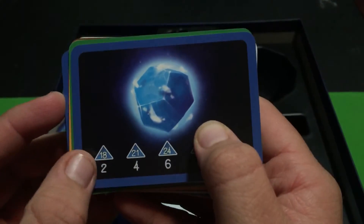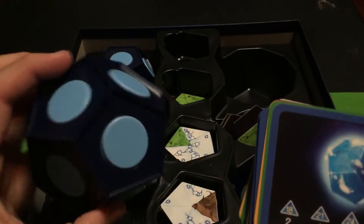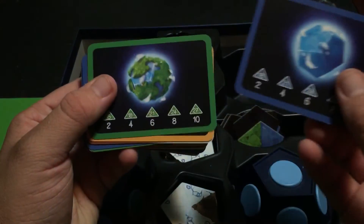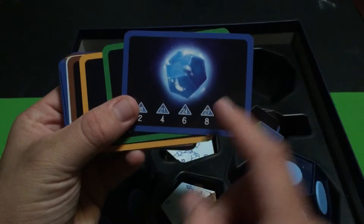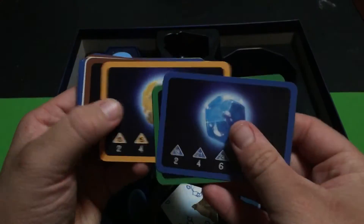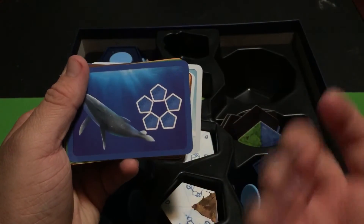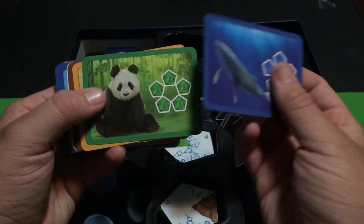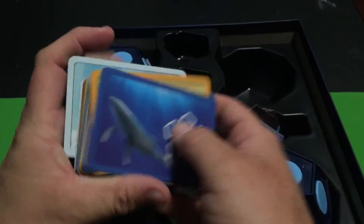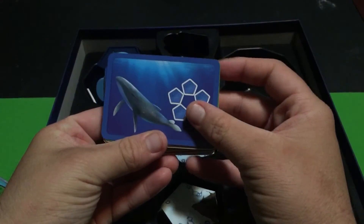If you want to get a couple of points for water, you're going to have to have 18 water triangles on your planet core just to score two points. So if you're trying to max out one particular habitat, you might get it to 10 but you'll be sorely lacking in the others. And if you're lacking in other habitats, you might easily get the whale but you'll have a hard time getting the panda. Not every animal is played in each game, so each time you play you'll have different animals.